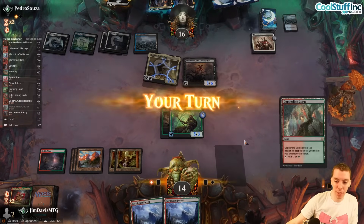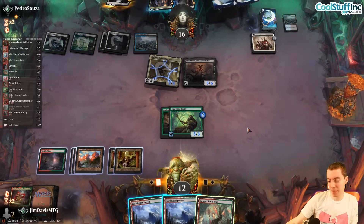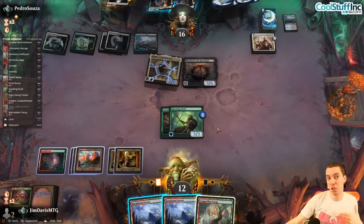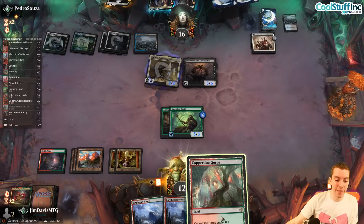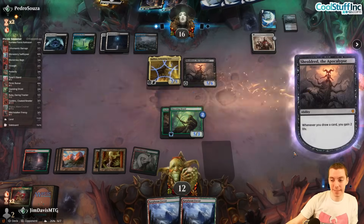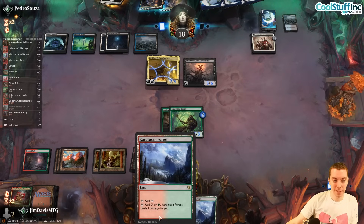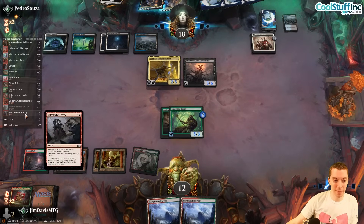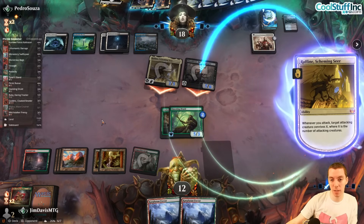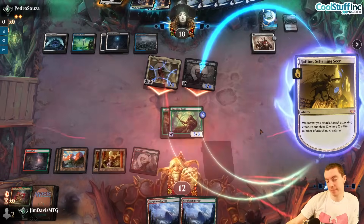Give me one more land for complaint equity — yeah! We call this 'complaint equity': if you're already getting unlucky you almost want to get more unlucky so your bad beat story is better. I think that qualifies. We're super dead here. Draw one more land — max complaint equity. We're just dead: discard your spells, seven, eight, nine, ten, eleven — whatever, call it.